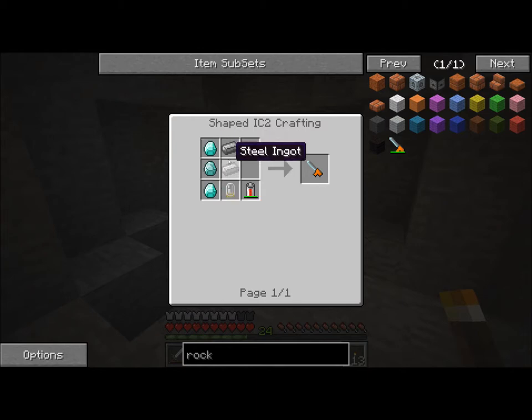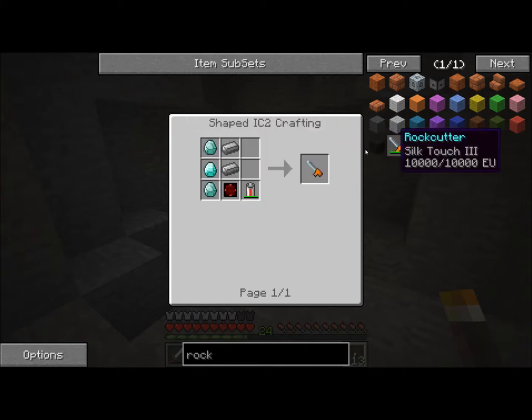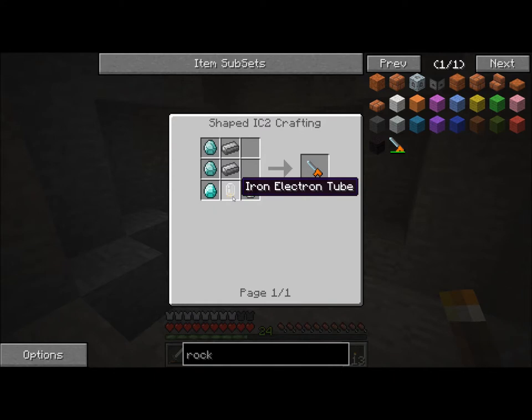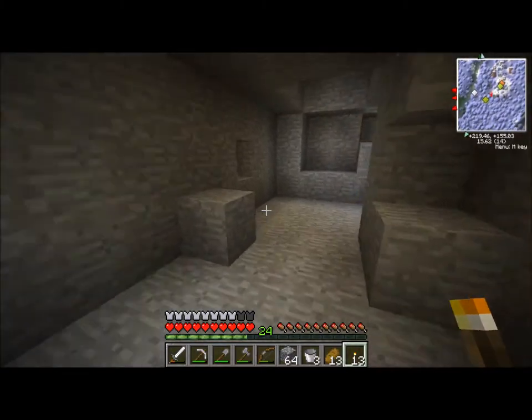One's an industrial diamond. And steel, which is not what I wanted. Blast furnace. Okay, we're gonna have to make a blast furnace then, I guess, if we want that. And a battery and some kind of circuit-y thing in the middle, I guess.